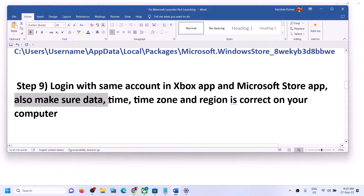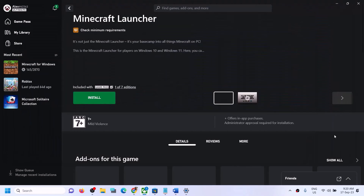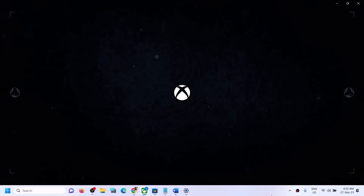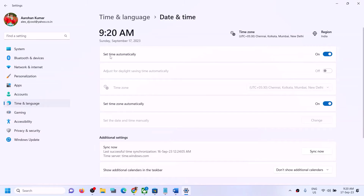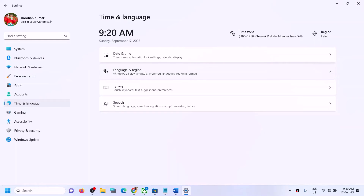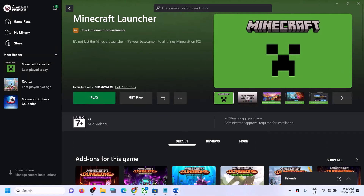The next step is to make sure the date, time, and time zone are correct on your Windows computer. Right-click on the date and time in the bottom right and click Adjust Date and Time. Make sure 'Set time automatically' and 'Set time zone automatically' are both on. Click Sync Now. Also go to Time and Language, then Region, and make sure the correct country is selected. Then launch the launcher.